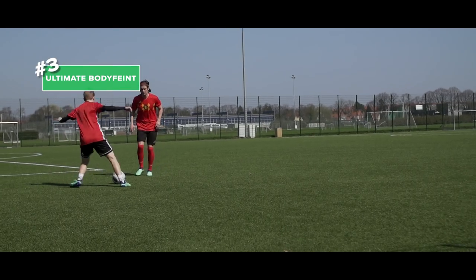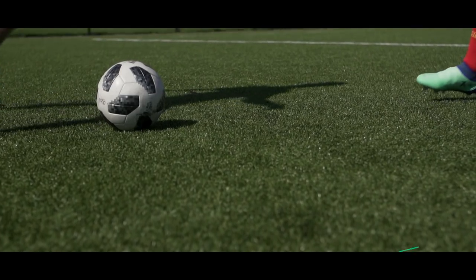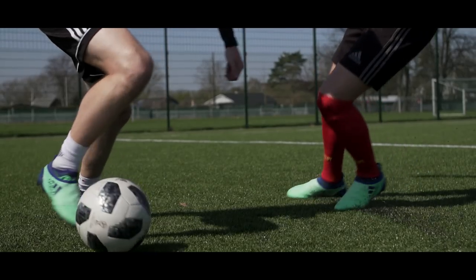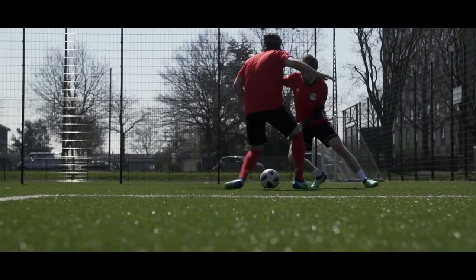Number three is the ultimate body feint, which is a great move if you want to take the piss. Facing the defender, you do a body feint, but instead of just dropping the shoulder, you use your whole body and leave the ball be. Remember to really sell the fake, and if it works, you're absolutely golden. If the defender doesn't buy it, well then the joke's on you.